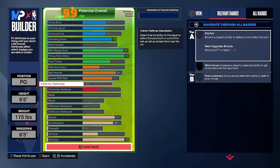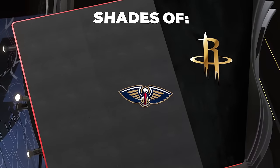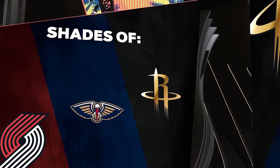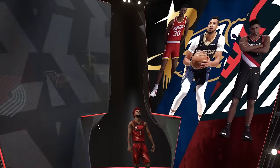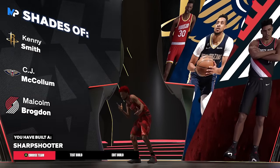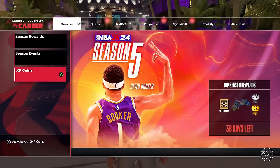With a 99 three-pointer and a 97 mid-range, it gives us the sharpshooter build name. I'm going to bring this build into the park and see you at the attribute screen where I reveal the best 60 overall build in 2K.